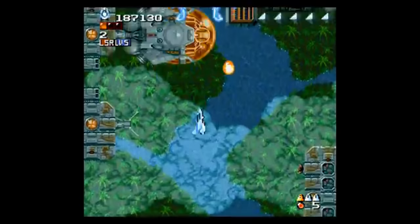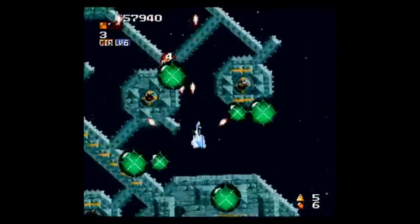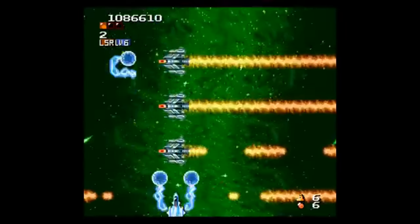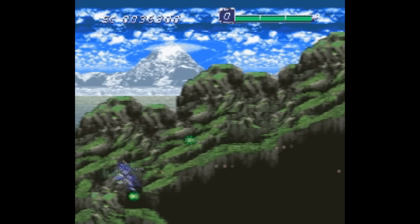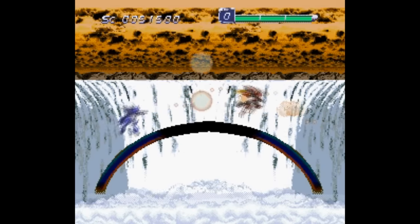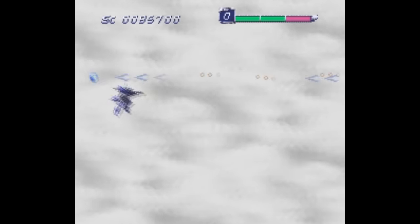Space Megaforce, or Super Aleste, is hands down the best shoot-em-up on the Super Nintendo. It's a spectacular-looking, fast-paced game that will kick your ass — very addicting, perfectly balanced, with some creative level design. This game is awesome any way you look at it. It is the best shoot-em-up on the Super Nintendo. Spriggan Powered is a horizontal shooter on the Super Famicom. It's got a shielding mechanic that allows you to eliminate all projectiles on the screen, but you sacrifice some life to do so. It's an interesting idea that's implemented well. Otherwise the game is pretty standard, but it's decent enough.